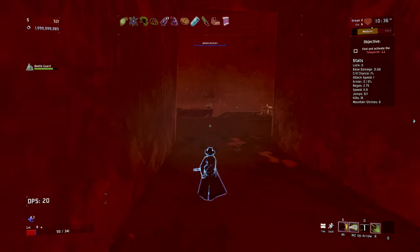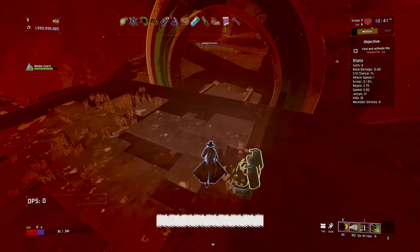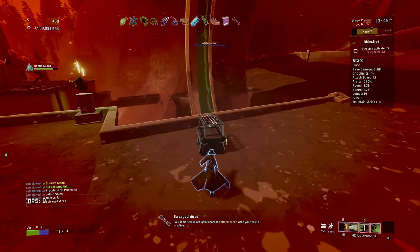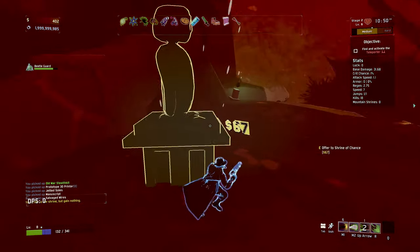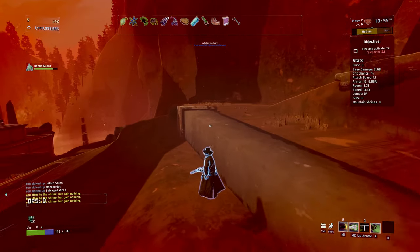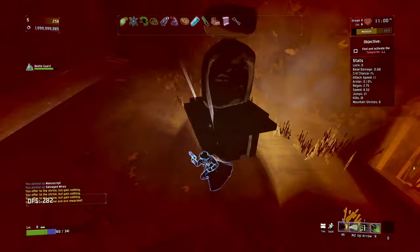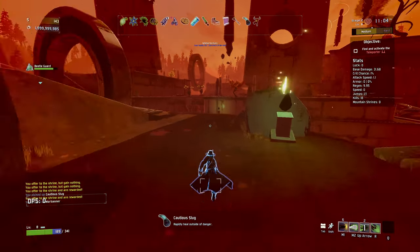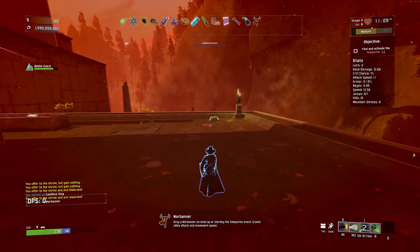Very nearly died there but we leveled up and it saved us. Here's a chest here - do need some healing items. Good bit of shielding there. One drone, we don't have any drones right now. You have wasted a lot of my money, I'm not paying more into you. Cautious slug - not awful, not the best, but we do need some extra healing so I don't mind it right now.